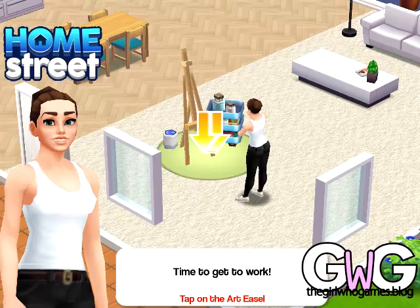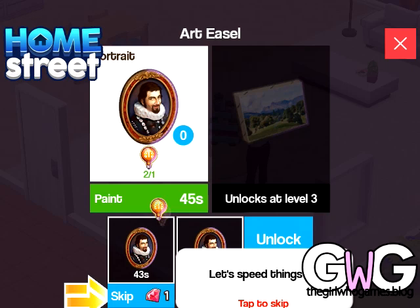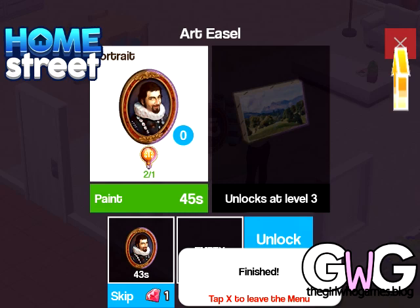It says portrait and tells you what you need for that — you need one creativity. Click on the 45-second button, it will take 45 seconds to make. We're going to speed it up with a gem and then we can collect it. The portrait will appear outside of the easel, so you click on it and you've made it.